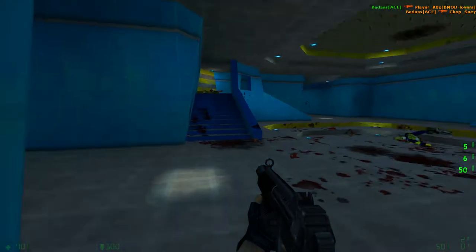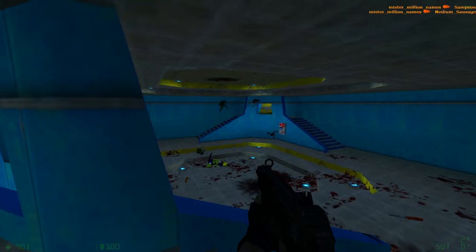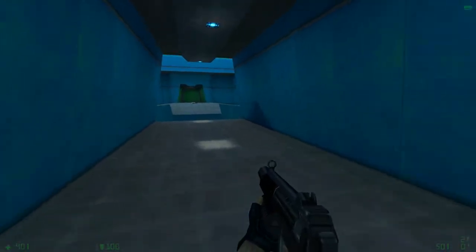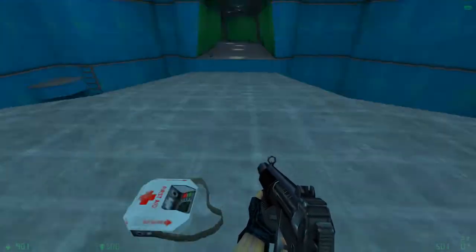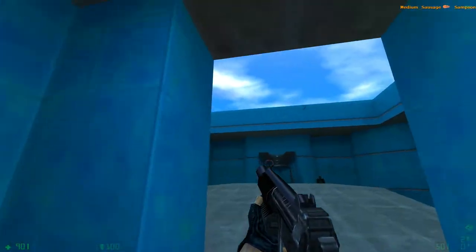You get the crossbow here too, although it's a little problematic because as soon as you grab it, someone's probably shooting at you, and you're going to have to use the explosive bolts, which are just never as good. But if you can get back out into the open, it's pretty good as a sniping weapon. You have to take the elevator if you want to get up here normally.